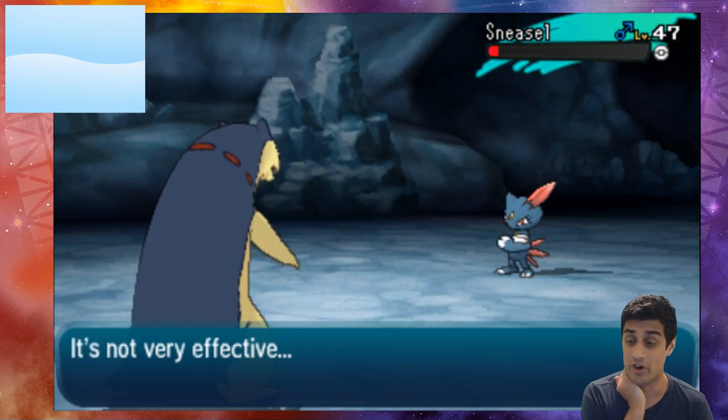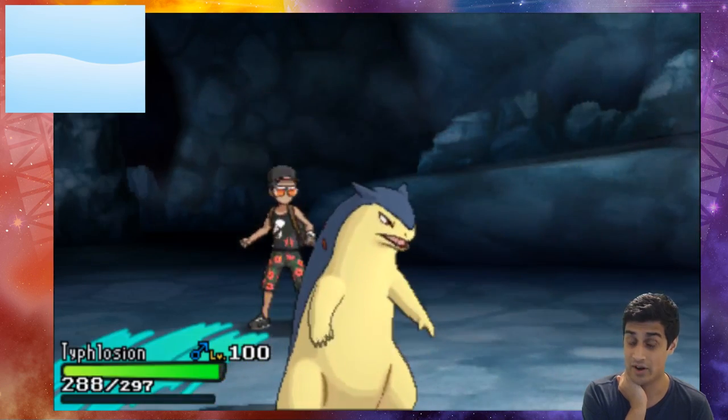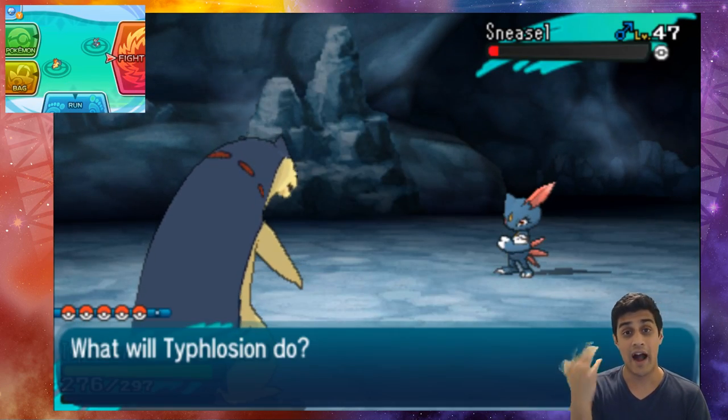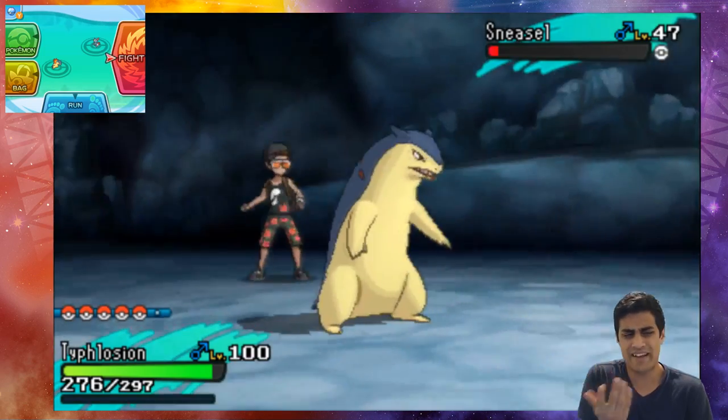As you can see, Nature Power turned into Ice Beam - our fire type Typhlosion. Good thing Sneasel did die, so Ice Beam is going to be happening because of the environment. Basically, depending on the environment the Pokemon battle is in determines the type of move that Nature Power will convert into.